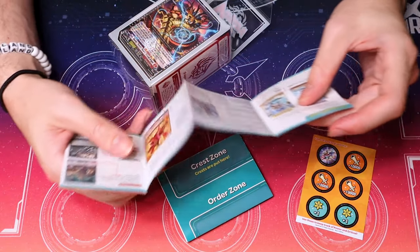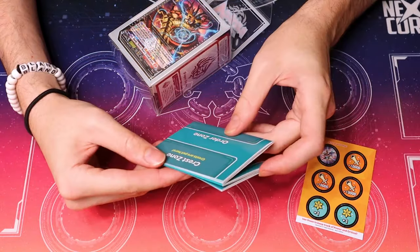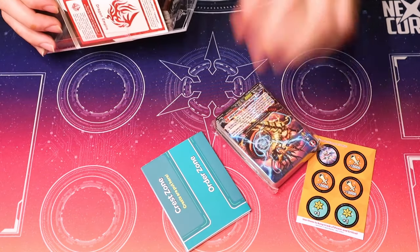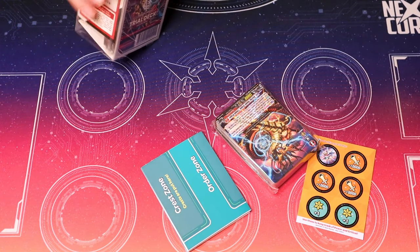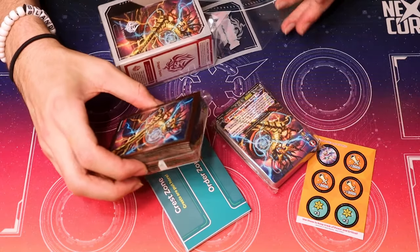I don't know how to play this game, so first: guide. Okay, I figured it out. The hell is a crest? Okay, we got a deck. Oh, we have a little art insert — that's cute. Oh, does it come with sleeves? That's sick as hell, actually. Wait, that actually kind of rules, not gonna lie.